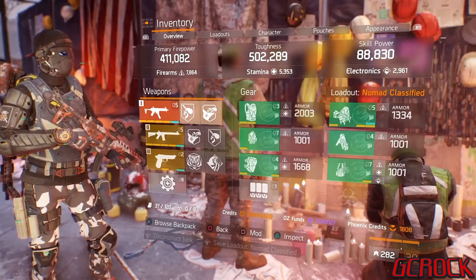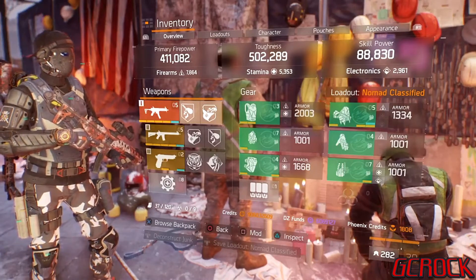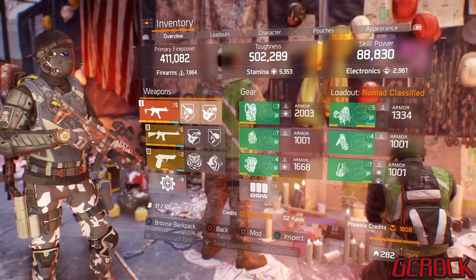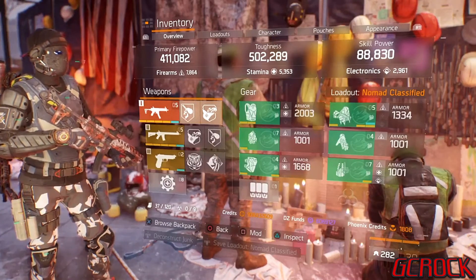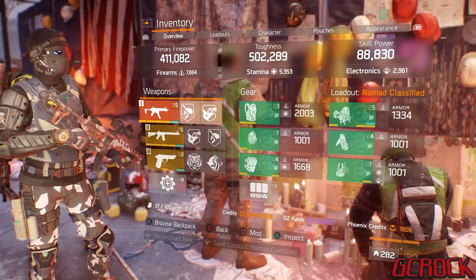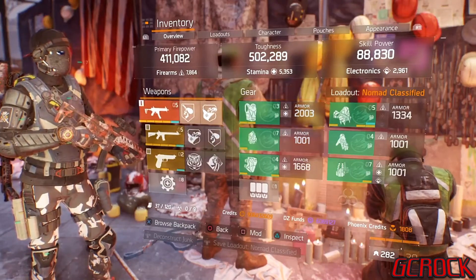Especially in Last Stand — this build and Last Stand is fantastic. If you have it set up like I've got it with the talents, nothing deactivates. As you know, Last Stand normalises your stats on your classified pieces, so everything drops — but nothing drops enough to turn anything off. So all my talents and my gun talents are always active, which is important. And I really do have a lot of fun in Last Stand with it, as well as in PvE.